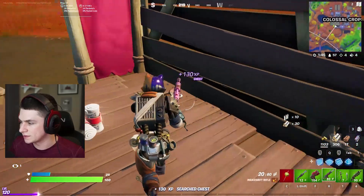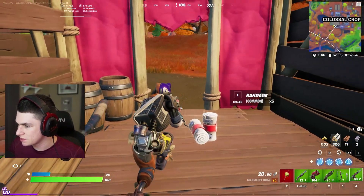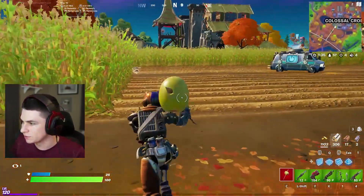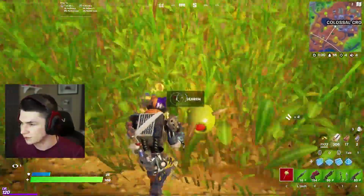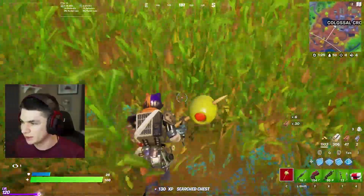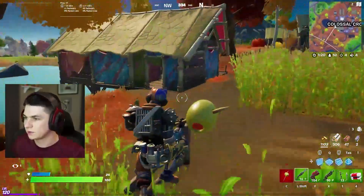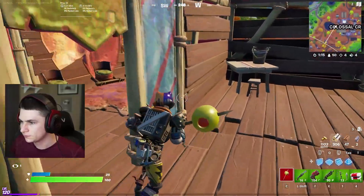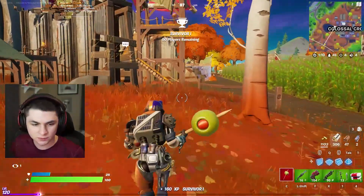I want to find some shields but there's like none around here. What you got for me? Medkits. I think I like the primal a little bit more than the makeshift — the makeshifts are just awful to be honest. Medkits, I'll hold that. Oh wait, is that a bow? Come on shields, where you at? I need you. No shields anywhere — oh my god, this is ridiculous.